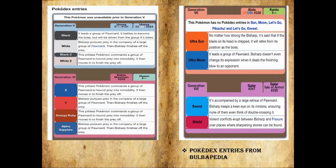This is kind of a mafia-type feel — there's one Bisharp at the top and a whole bunch of Pawniard that do whatever it says, unless one of the Pawniard stabs it in the back, evolves, and becomes leader of the group. In Sword, they address that: it's accompanied by a large retinue of Pawniard and keeps a keen eye on its minions, ensuring none of them even think of double-crossing it. In Shield, violent conflicts erupt between Bisharp and Fraxure over places where sharpening stones can be found — an interesting little fact about two different species going at it over something as simple as sharpening stones.